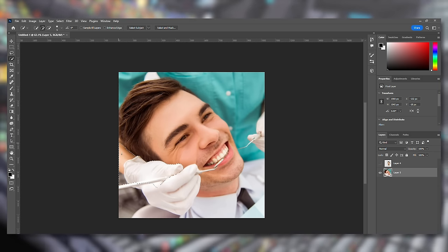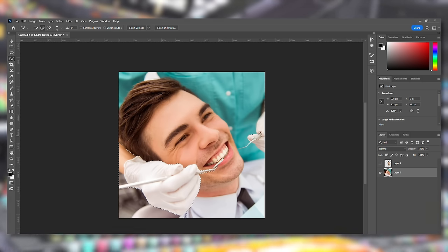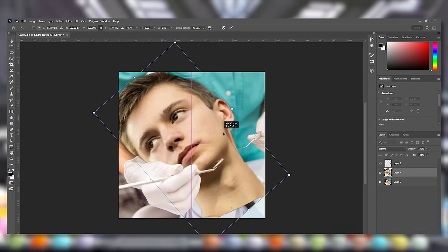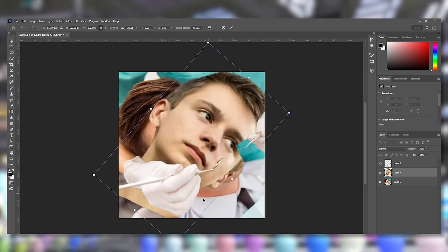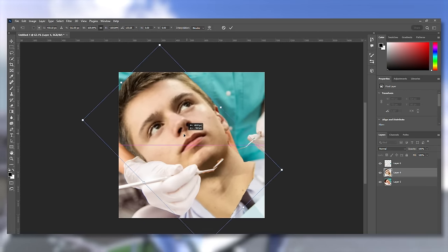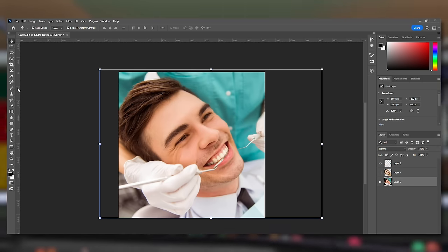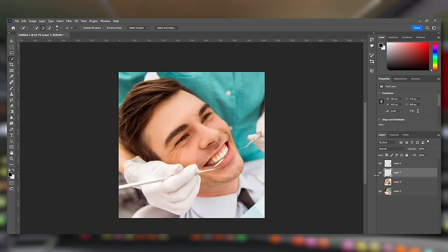I'll grab any objects in front of Rattles, clean it up, grab the mouthpiece — this might be in front of his face too. It looks more like he's sleeping in her arms, so I'm going to flip this horizontally and see if that works. Yeah, now he looks mad at her — let's try that. We've got a lot of cleanup to do; I want to grab the shirt of this guy.